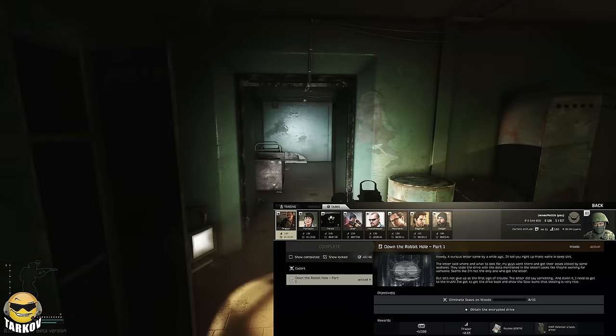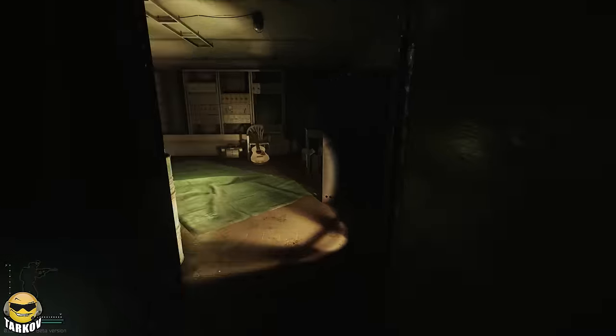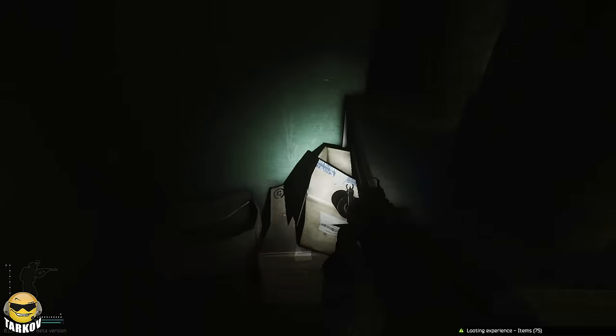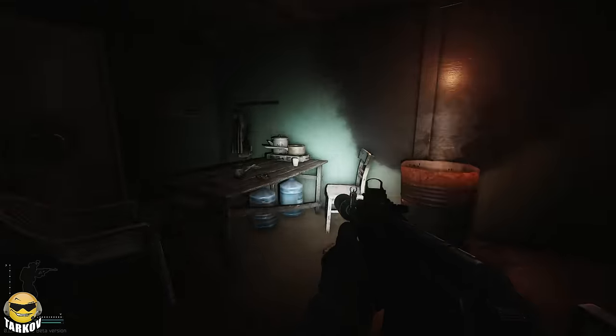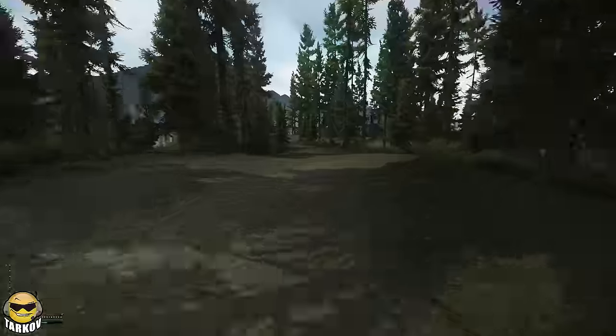When you log in today, what you'll see is a new quest from Prapper called Down the Rabbit Hole Part 1. You'll need to kill 15 scavs on woods, then find an encrypted drive in the scav bunker, which has a few different spawns — so be sure to look around where I'm looking here to find yours. It could be at any of these spots.